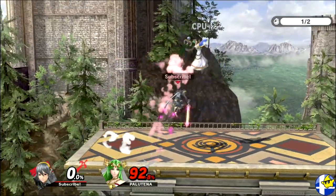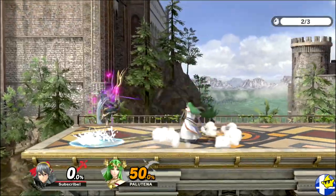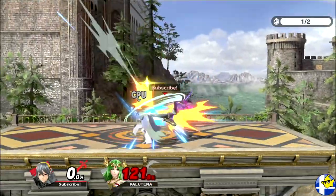In general, Dragon Lunge is best used as either a quick and powerful midrange punish, a defensive counterattack, or a tool for tech chases as it can either hit them directly or cover tech options with kicks.